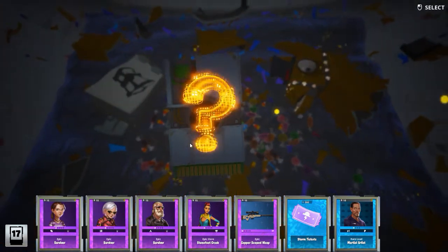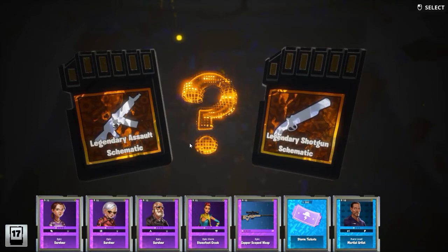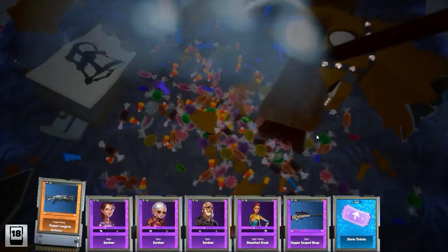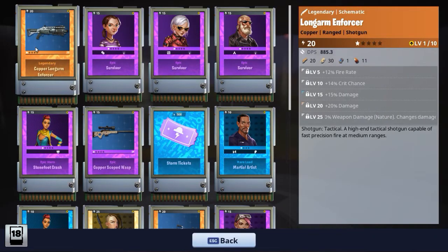Legendary, please. Something useful. Okay, shotgun for sure. I want to test how shotguns work when they are good, so I'm hoping that this one will be nice. Let's see. So it has increased fire rate, crit chance, damage, damage, and changes damage to nature. Effective against water. And probably nothing else. Quick to fire. Causes affliction. And the shotgun itself is good for medium ranges, so that's good.